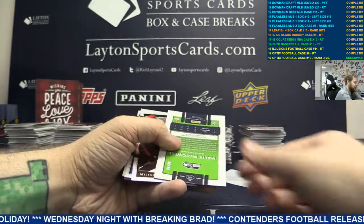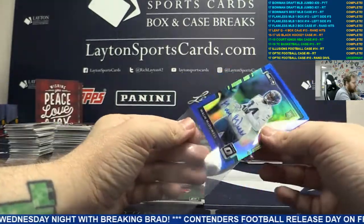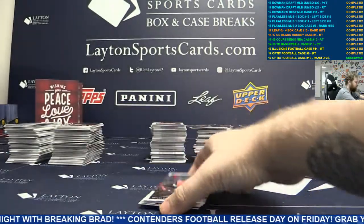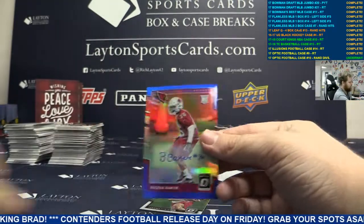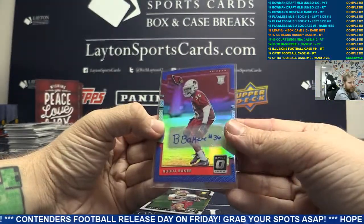And auto Seattle to 75 - rookie auto Malik McDowell. Not bad there, congrats. NFC West, oh well. And another auto to 75 - Buda Baker, Arizona. NFC West again.